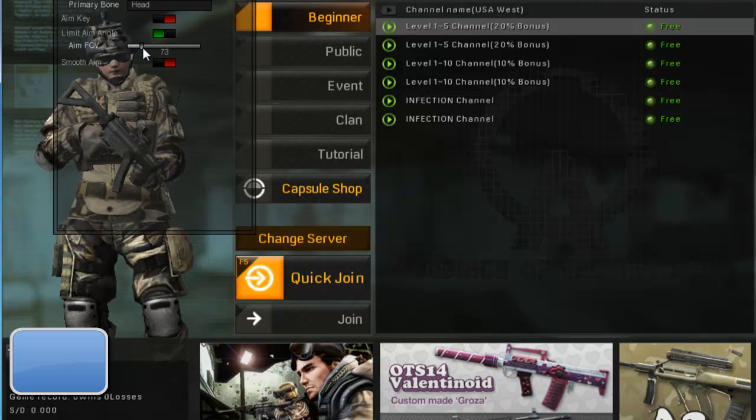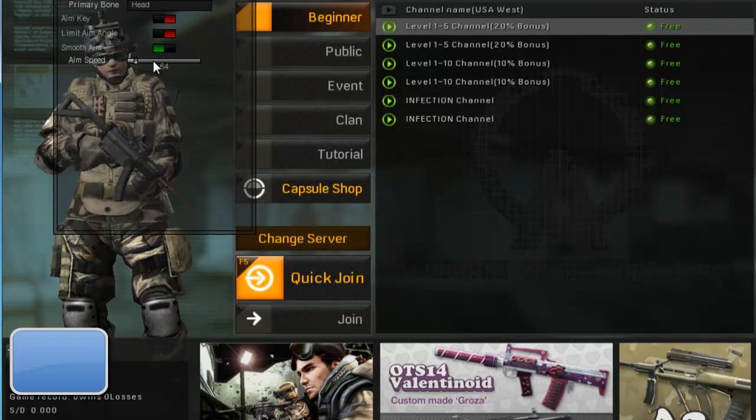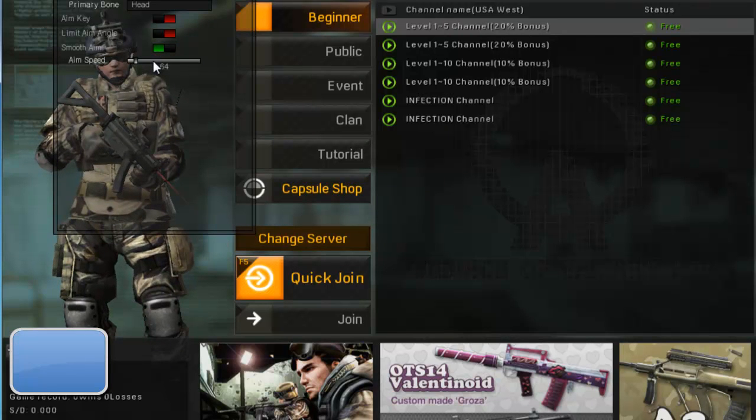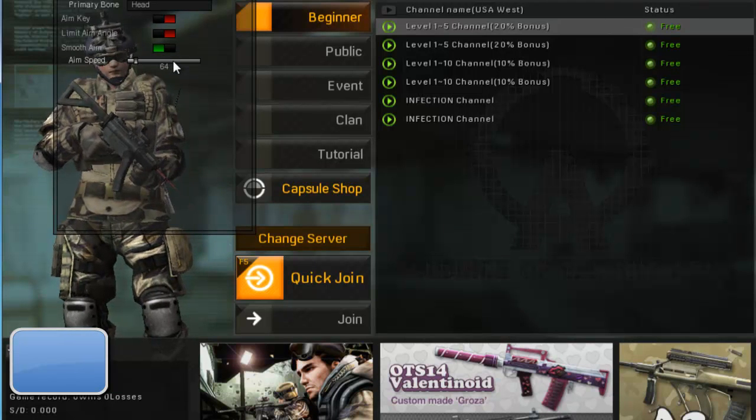You can limit your angle — it comes stock set on 90, so that's a 90-degree angle left and right. You can do 180, which is all the way around. You can do smooth aim — this is how fast you'll spin and aim at things. A lot of people like to keep it low to look realistic, but if you're in it to win it, you put it up high so as soon as something comes within your radar you're on it and ready to shoot.